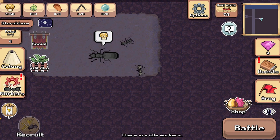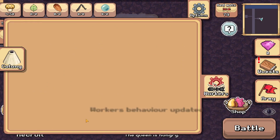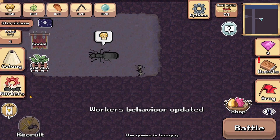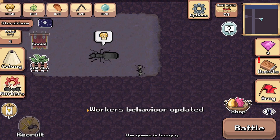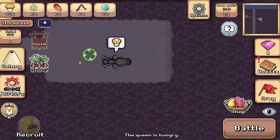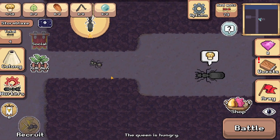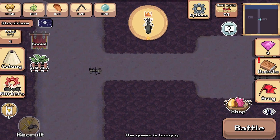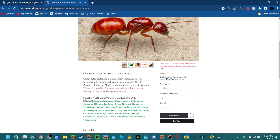One worker is getting leaves and turning them into fungus, and then we're going to assign another worker to pick up that fungus and feed it to the queen when she needs it, so we can get more worker babies. In a minute, as this colony grows a bit more, we are going to look at some ant farms if you want to get a queen ant.